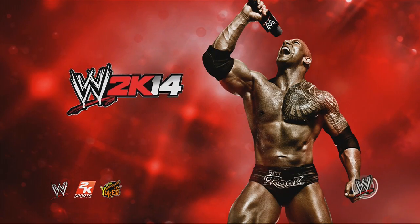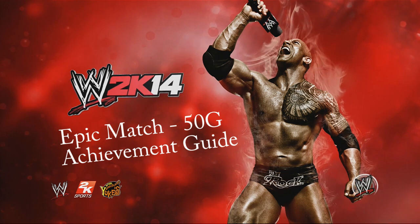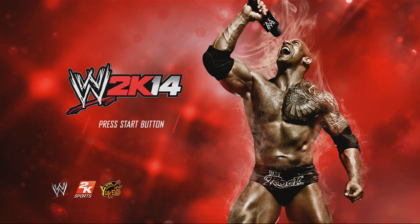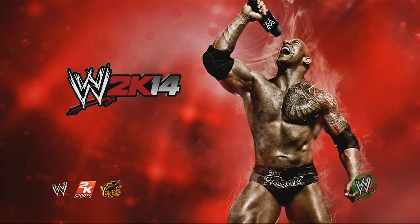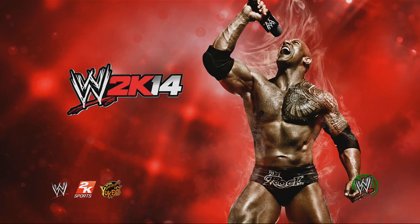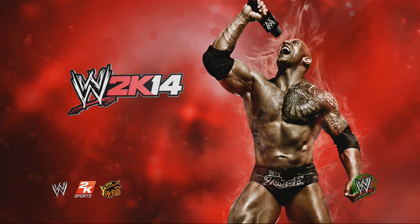What's up guys, welcome to this achievement guide in WWE 2K14. This is the Epic Match achievement worth 50 gamerscore. To get this you need to kick out of Undertaker's pin in the Defeat the Streak mode five times in a single match. It's a pretty easy achievement when you use this workaround I'm about to show you.